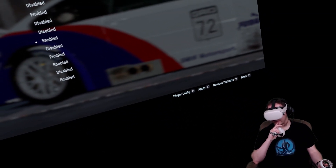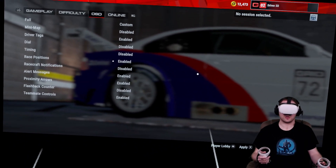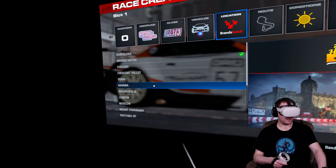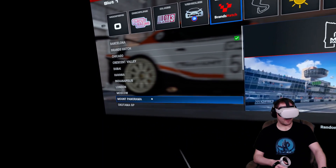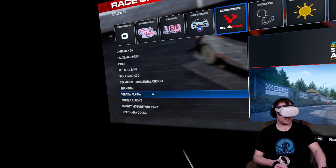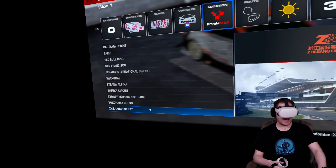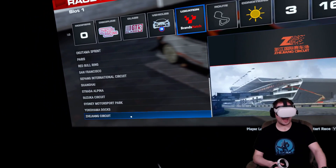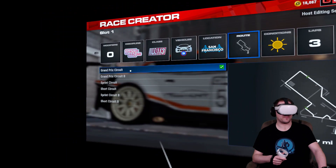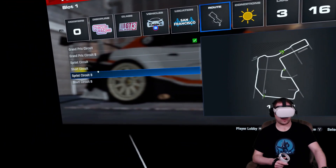Teammate controls — the last Grid game I played allowed you to tell your teammate to push, to defend, things like that. Let's have a look at locations: Barcelona, Brands Hatch, Chicago, Crescent Valley, Dubai, Havana, Indianapolis, London, Moscow, Mount Panorama, Okutama GP, Okutama Sprint, Paris, Red Bull Ring, San Francisco, Sepang International Circuit, Shanghai, Strada Alpina, Suzuka Circuit, Sydney Motorsport Park, Yokohama Docks, and Ziyang Circuit. Inside each of these you've got different routes as well — different variations of those locations. San Francisco, for example, has forwards and backwards, sprint, short circuit, and then sprint and short circuit reverse as well.